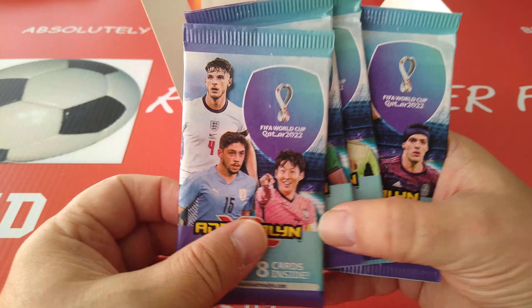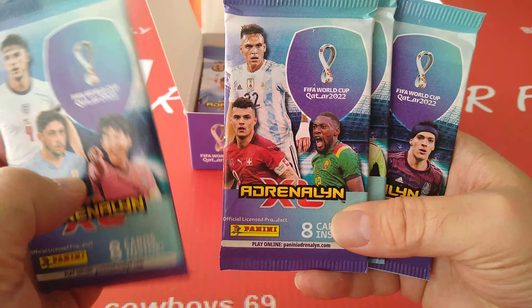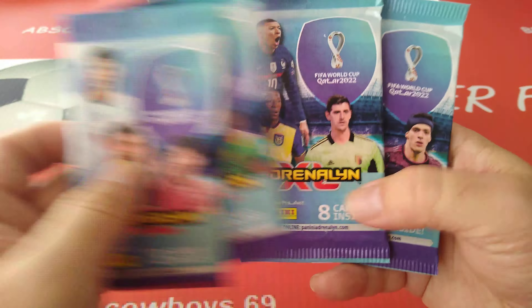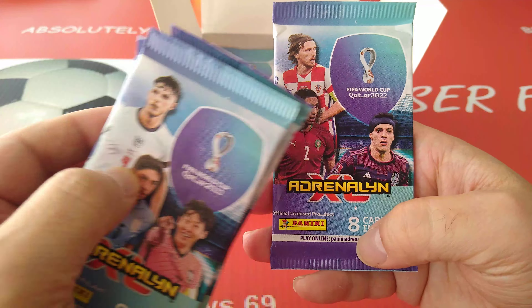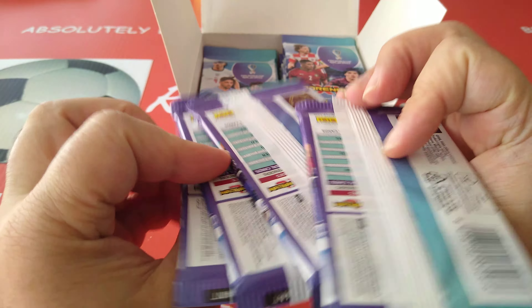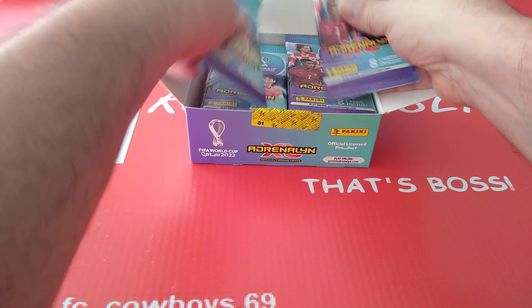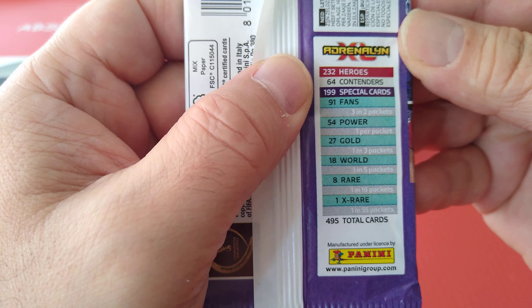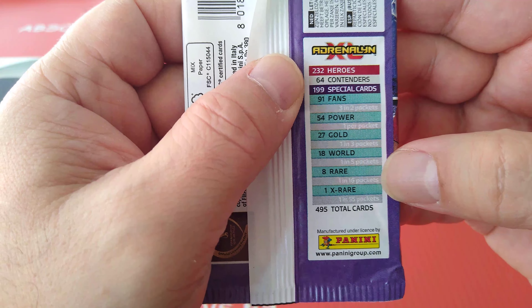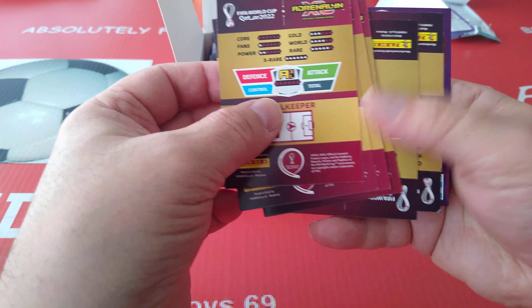We've got four versions on the cover: Yunmin Sonnenreis, Valverde, Lautaro Martinez, Mbappe with Courtois, an Ecuadorian player, Modric, Hakimi, and Raul Jimenez. Let's have a quick look at the odds — not much different from the other ones. The rare is 1 in 55, and 8 rare ones are the Topmaster at 1 in 16. Let's see what's going to come out. We still get 8 cards — I said 6, but it's 8 cards.